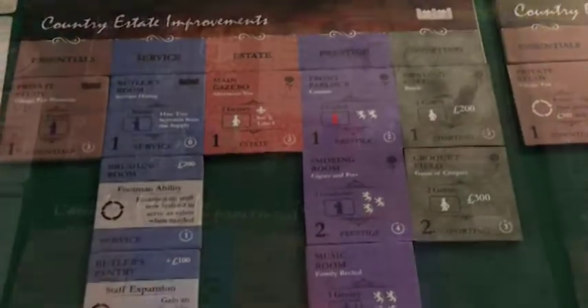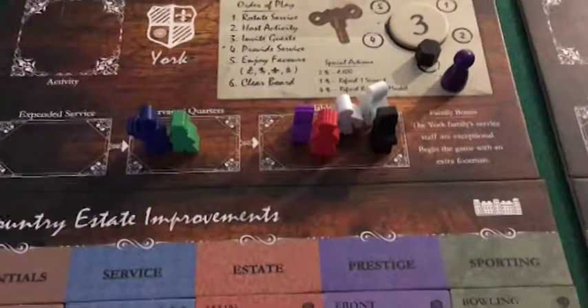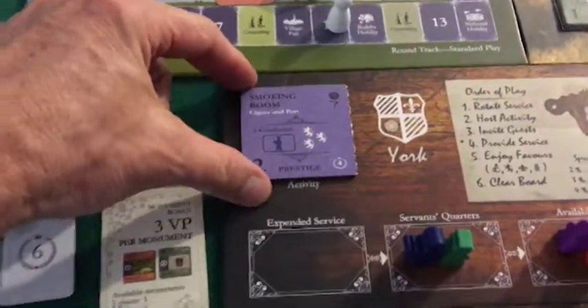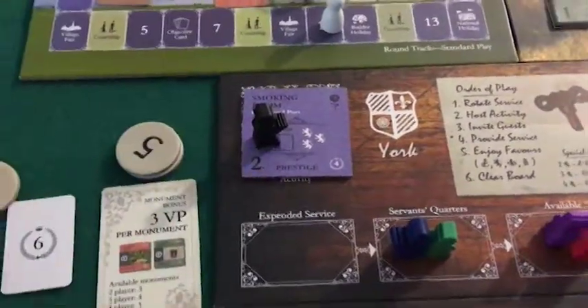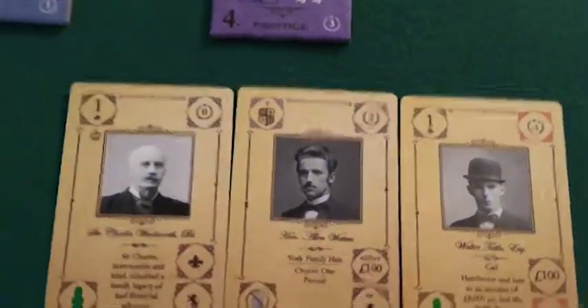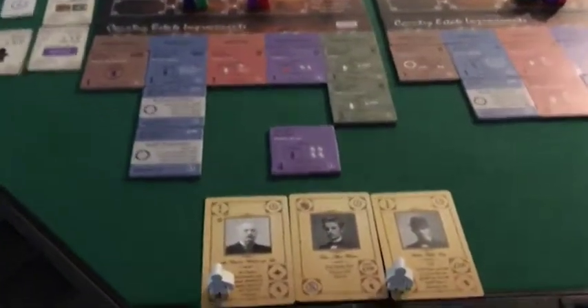Do you remember when I talked about having a domestic staff with a lot of flexibility and power? You're about to see it. I want to get my reputation to level four to make that music room happen next turn. I'm going to go to the smoking room. Flexible domestic staff lesson number one: I'm able to bring in the under-butler in place of the butler to host those three gentlemen in the smoking room. These are my last three gentlemen in this deck. Flexible domestic lesson number two: I have a brushing room so my footmen can jump in and provide the service needed.